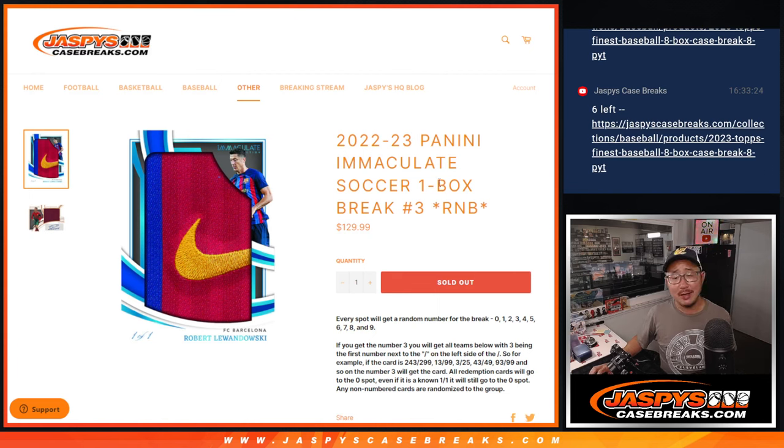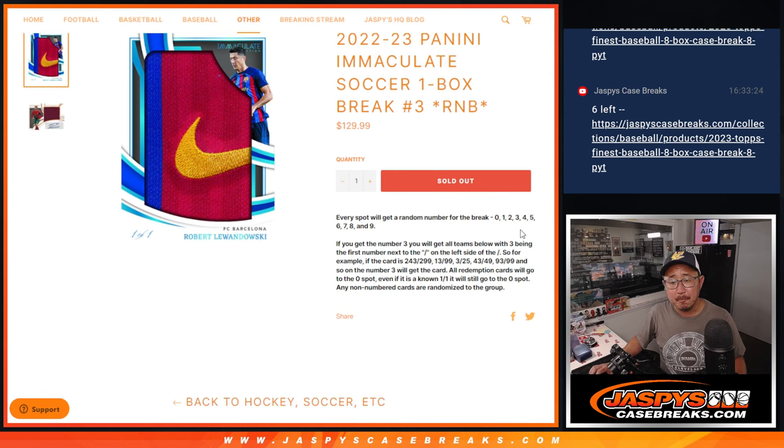Hi everyone, Joe for Jazby's CaseBreaks.com. Happy Sunday, coming at you with a one-box break of 2022-23 Panini Immaculate Soccer — one box random number block break number three. You've seen this format before as a way to help fill a break, or we turn part of a break into a random number block break.